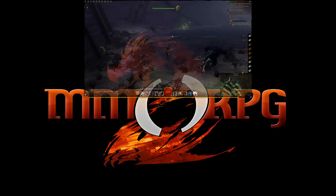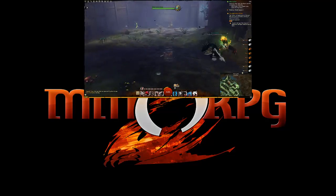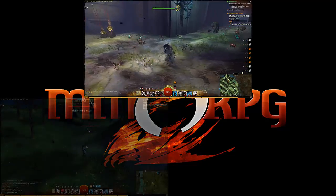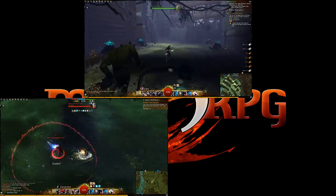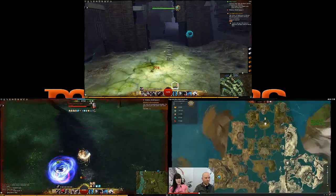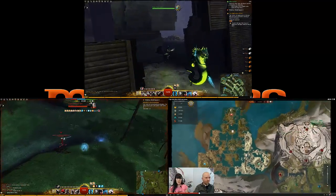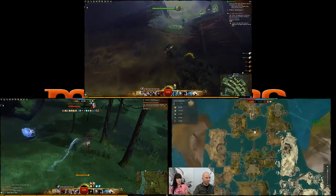Coming up today: the tower in Kessex Hills has been unlocked. And in World v World news, we can now fight with our players pressing more than just the one key. Optimizations of skills have taken place and it's pretty darn good. And in news that was meant to be in last week's show but there was not enough time, there was a developer livestream on the Edge of the Mists.